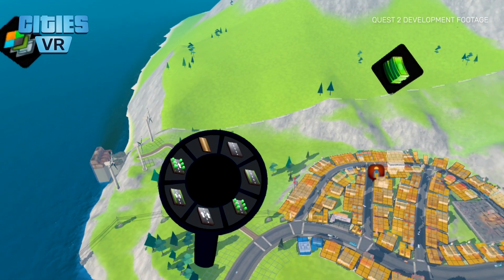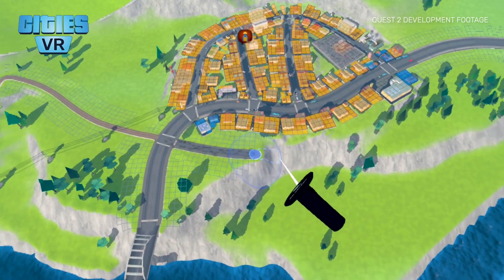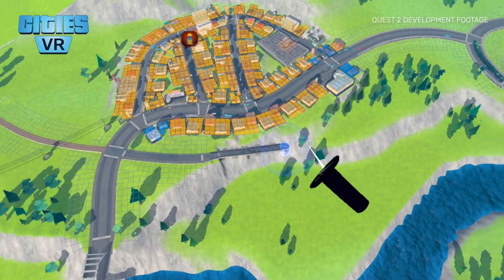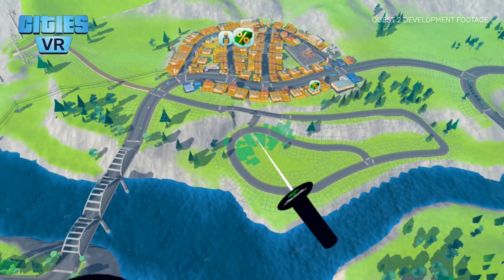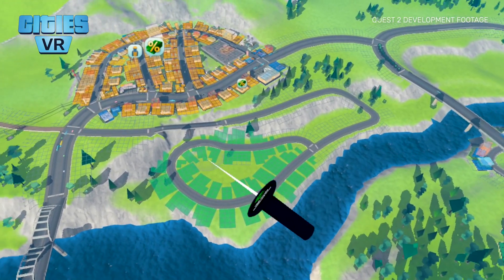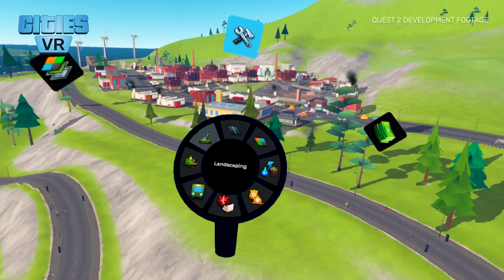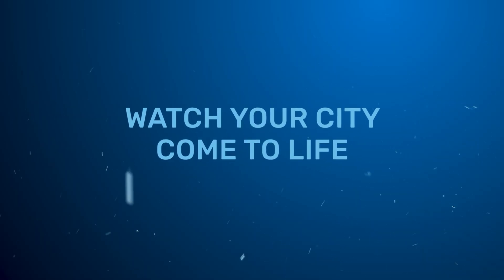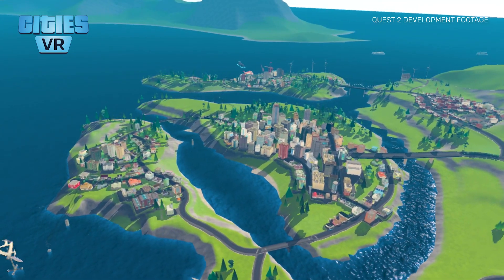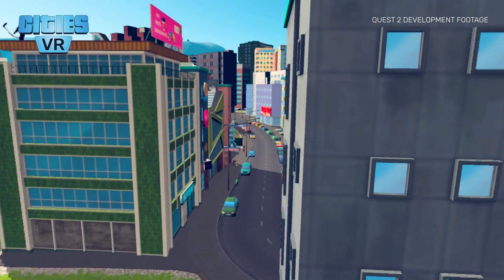Cities VR makes you feel like an artist when creating and designing your cities. With precise and tactile feedback and a palette of tools at your fingertips, you can enjoy an intuitive and easy-to-use control system that lets your creativity run free. You can even paint the different zones like you were drawing with your hands, should you feel like it. While the building and management mechanics can be recognized from the Skylines experience, the UI and the tools have been remade specifically for VR. Get ready to create the city of your dreams with an unparalleled level of presence, immersion and hands-on gameplay.